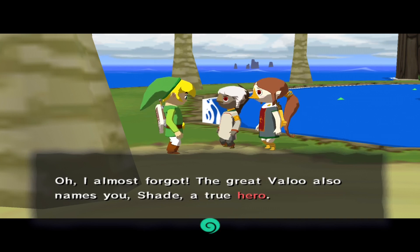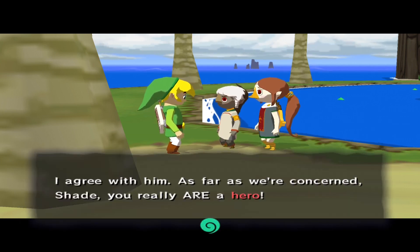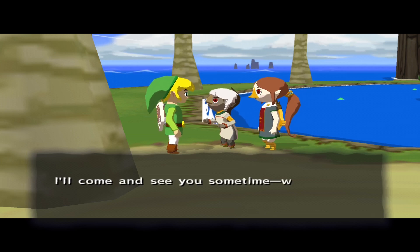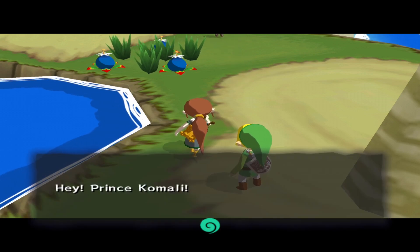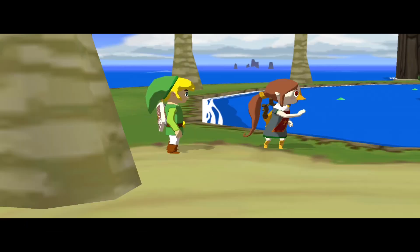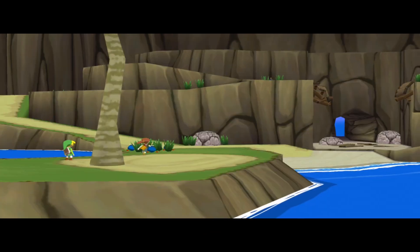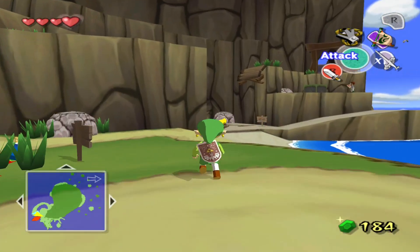The great Valoo also names you Shade a true hero. I agree — as far as we're concerned, Shade, you really are a hero. I'm going to go and visit Valoo. 'I'll come and see you sometime with the best pair of wings ever.' I have better wings! 'Thanks so much, Shade — see you again someday.' Basically you were supposed to go to the shrine after you defeated the dungeon, but I like to go before.